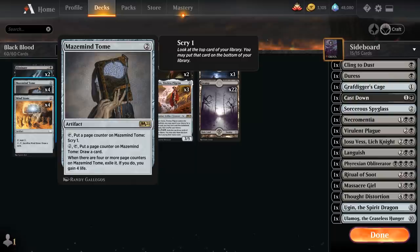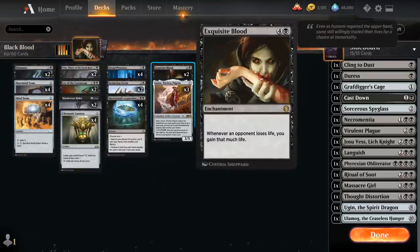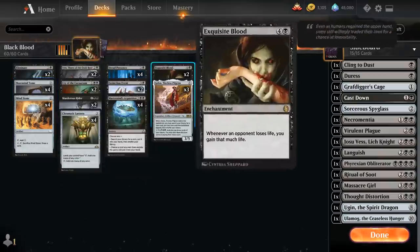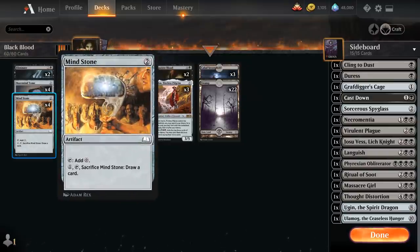One thing I like to do in this deck is keep Mazemind Tome on 3 counters for as long as possible. That way, if we assemble Vito plus Exquisite Blood but don't have a way to make the opponent lose life right away, we can simply Scry with the Tome for free, gain 4 life, and that kickstarts the combo by activating Vito, which in turn activates Exquisite Blood. Then we've got the full playset of Mind Stone for additional ramp, and we can sacrifice it to draw a card if we have enough mana.